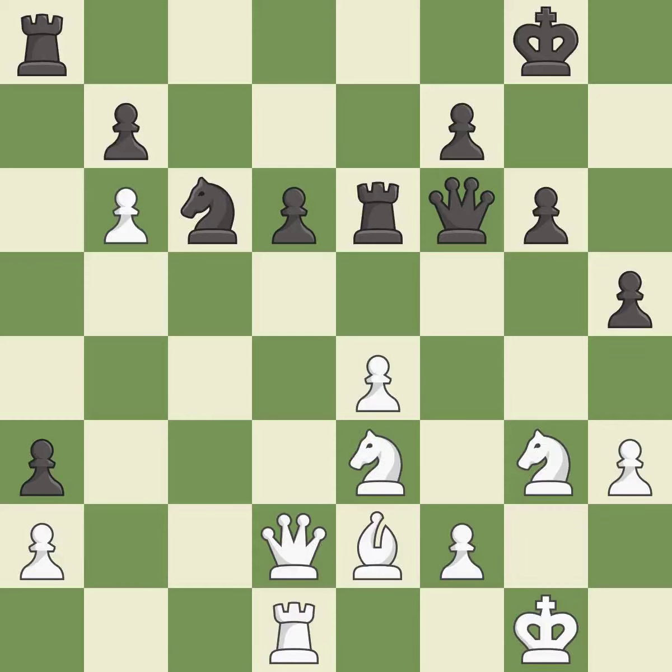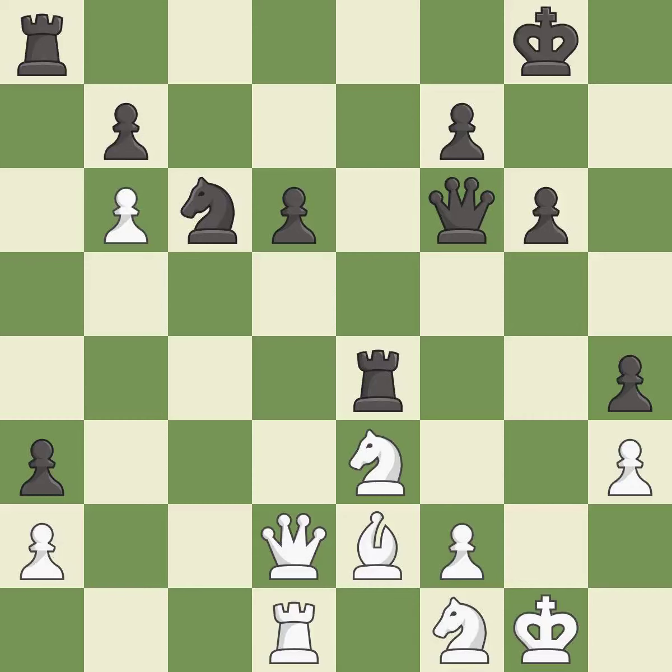This threatens to take an outpost with a knight. This allows the opponent to kick a knight — it is a mistake. This kicks an opposing knight — it is best. This overlooks an opportunity to take an outpost with a knight. This allows the opponent to create a passed pawn — it is an inaccuracy. The pawn is now passed because it can no longer be challenged by opposing pawns as it tries to promote. This is the only move that works — it is a great move.